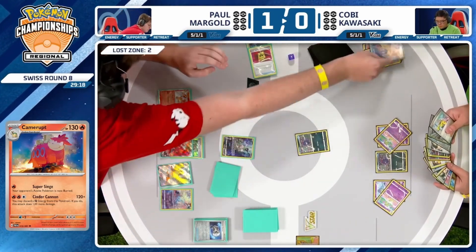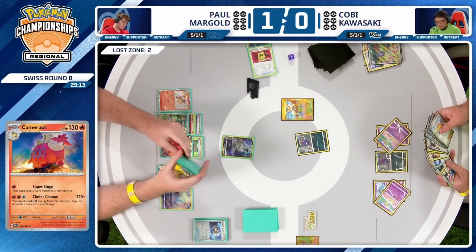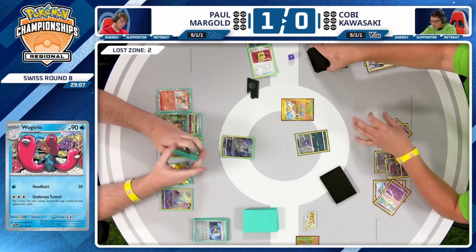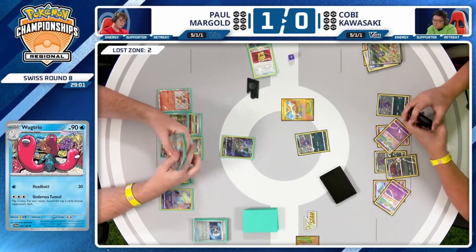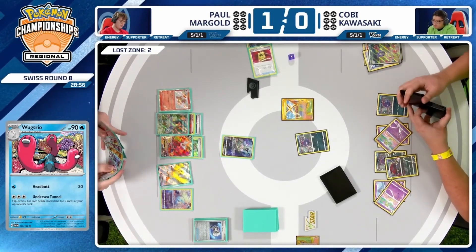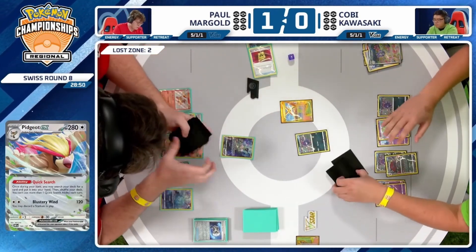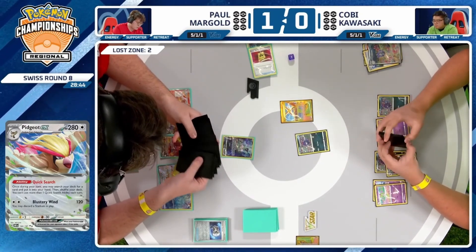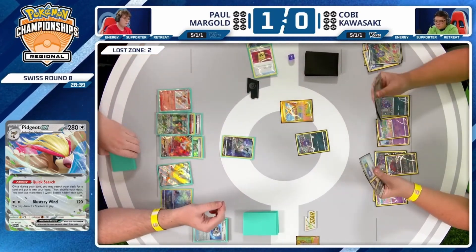Paul having to read that one, maybe having to look at it again. Now Paul's got to be just a little bit cautious of the deck size — that Undersea Tunnel at the very end of the game could come into play. Kobe can maybe capitalize on Paul not keeping track of resources and playing a few too many Supporters. You don't really see Charizard get down to a low deck size too often, so probably won't be much of a factor. A third Zorua coming into play, drawing for turn, and actually counting Kobe's deck — pretty interesting.